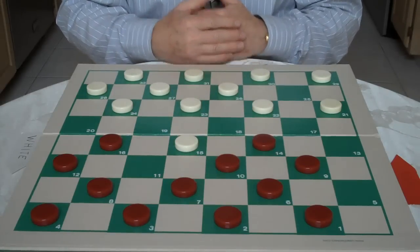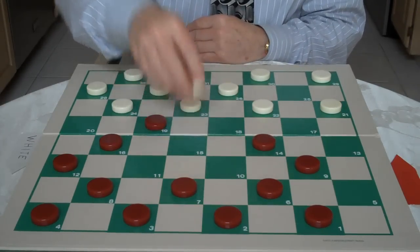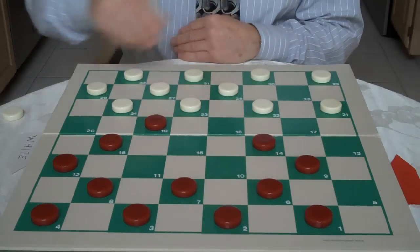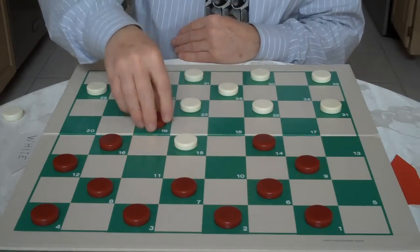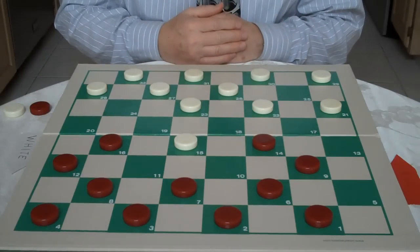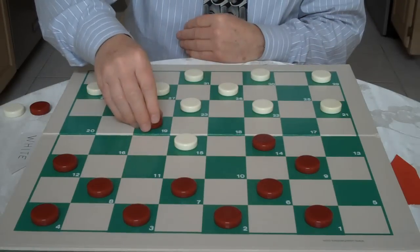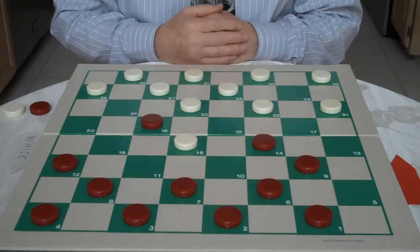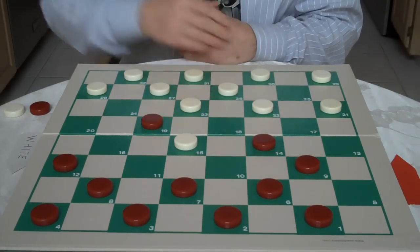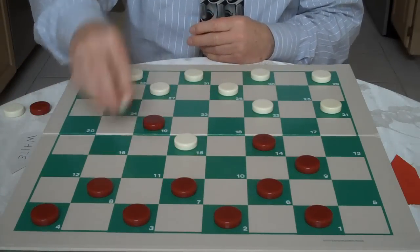White plays 18-15 to give himself more room for his checkers. Dr. Tinsley jumps 10-19, and White replies 24-15. Then Red plays 16-19, which is a favorite move of Dr. Tinsley. White jumps 23-16, and Red jumps 12-19.